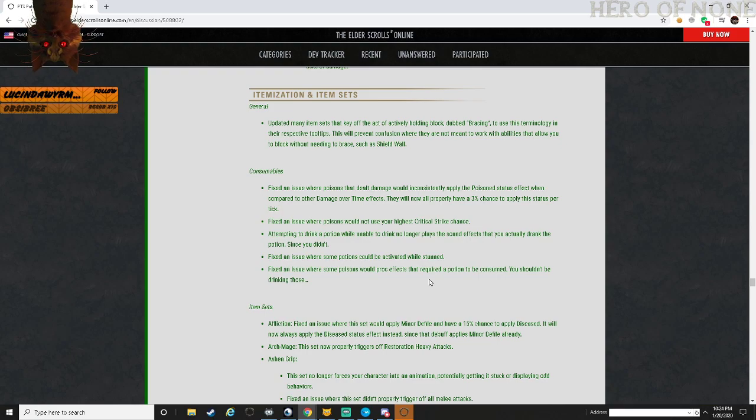Itemization - set and item sets: updated item sets that key off holding block and bracing, due to the terminology of the respective mechanics. This also prevents confusion as these were not meant to work with abilities that allow you to block without needing to brace, such as having a wall.